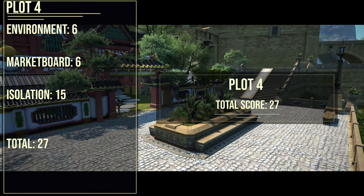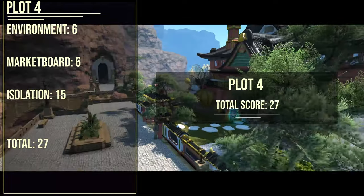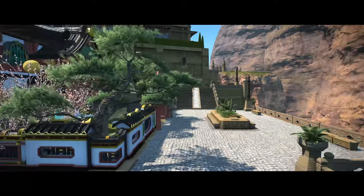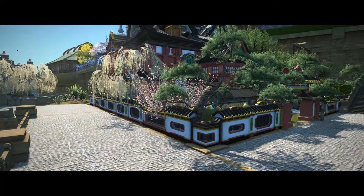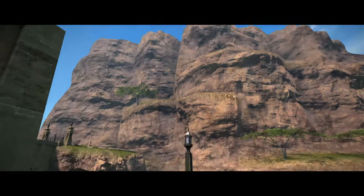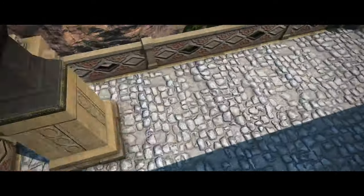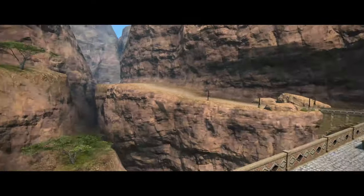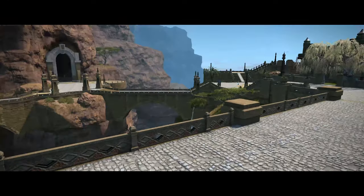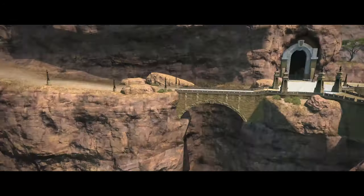Now the large plots are done, so let's start talking about mediums, starting with plot 4. Environment is getting a 6, market board access is a 6, but isolation is going to be a staggeringly high 15, for a total score of 27. In terms of the environment, you definitely get a great view of the mountain range, you can see a bunch of trees hanging off the side, and you can look down into the canyon that basically goes off into nowhere. If mountains, canyons, and roadways are your thing, you're going to love it. We have another caravan path, and I really need to emphasize — if the developers ever amp up the housing districts, adding a caravan delivering goods or traveling shopkeepers would add so much.